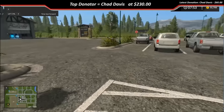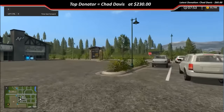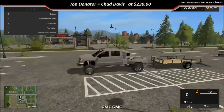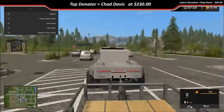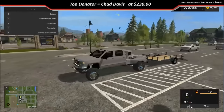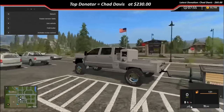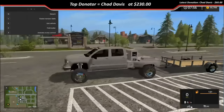Welcome back, we're in FS17 right now looking around the map. Let's jump in the GMC here. A lot of people asked me about the bed flickering and flashing — as you can see, it's not doing it anymore. The reason why some of my mods converted over to 17 flicker and flash is because they're running the PNG file instead of DDS. So if you have a mod where the bed is flickering like this GMC used to do, just change the PNG files to DDS and it'll stop the flickering.